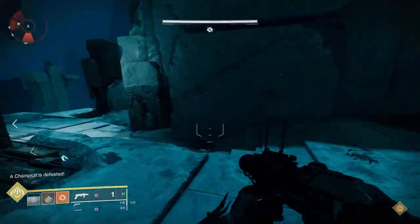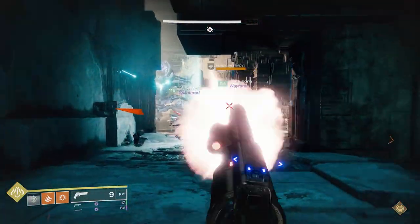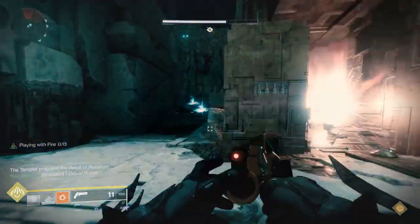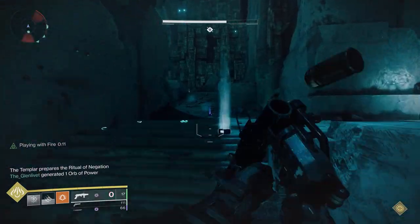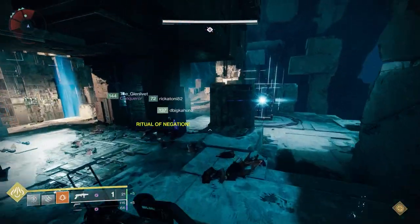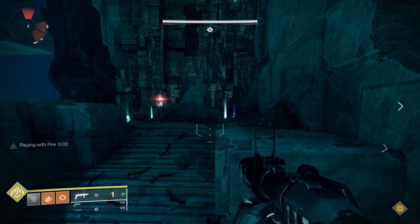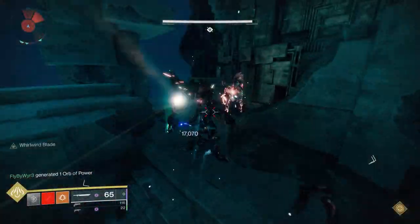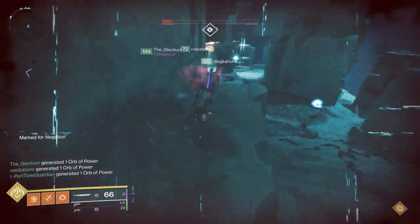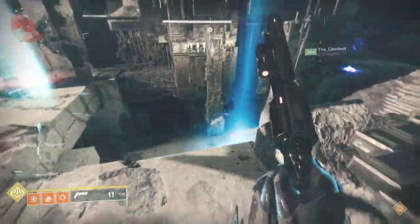Witherhorde works well — anything you're used to using to clear out adds. The reason you're keeping all the adds off the Confluxes is if they get to the Confluxes and sacrifice, they will wipe your entire team. There are also Fanatics — the Vex that don't have heads — that will start coming towards you, and if they die, they drop a Green Goo. Don't touch that Green Goo. If you get it, you'll get a debuff, and on a regular rotation the Templar will do a Negation Ritual which will kill you. If you do get it, go down to the center — there's a pool where you can get it cleansed off.